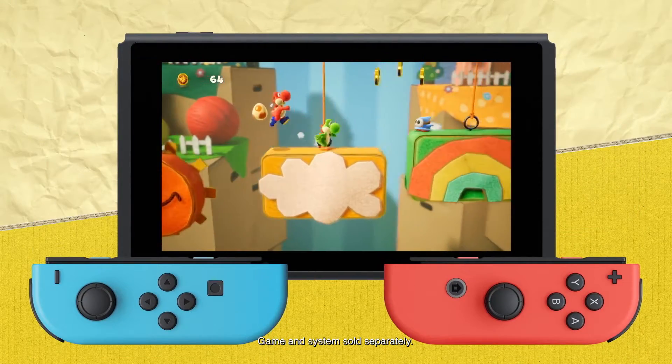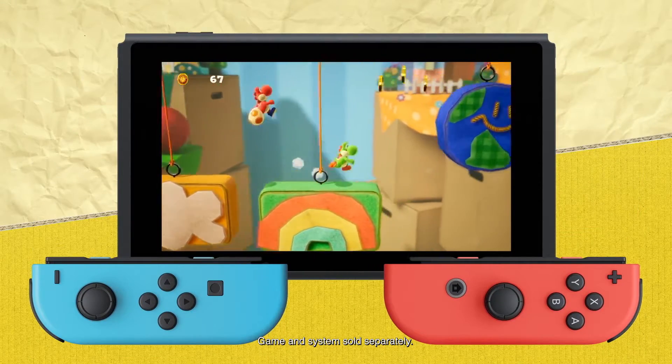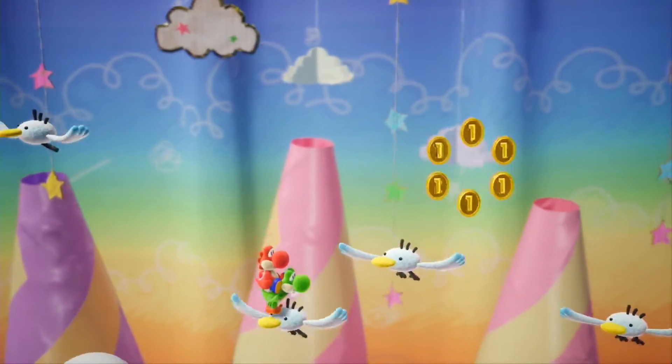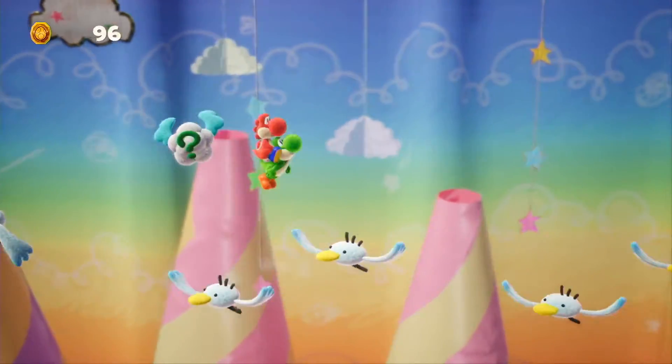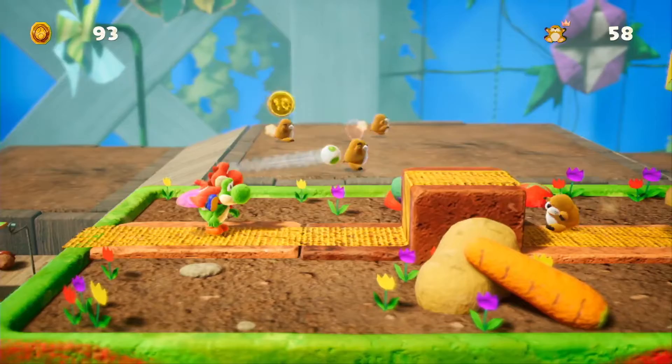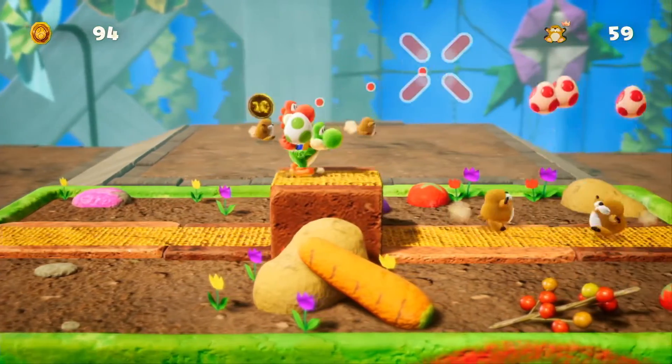Sometimes it's nice to pass a Joy-Con controller to a friend and team up. Go your own way, or get your buddy's back while piggybacking — one player moves while the other throws eggs. You'll never run out of eggy ammunition when you work together.